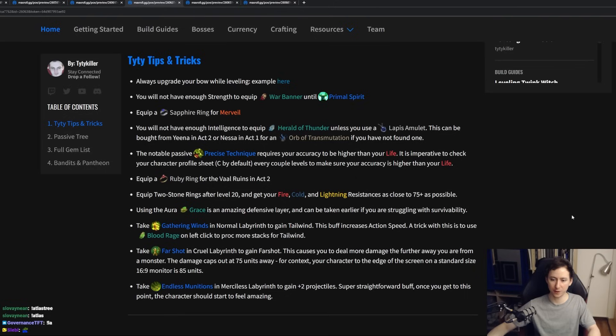For leveling, make sure that you refer to the guide that is linked in the description below. You're going to be killing all bandits so that you get the two skill point passives. For the pantheons, you really want to use the Ralakesh pantheon early on so that you can gain flask charges and have good flask sustain when you go into labs. The order for laboratories is: first Gathering Winds, second Far Shot, third Endless Munitions.